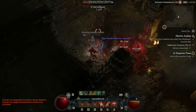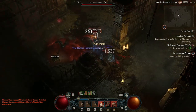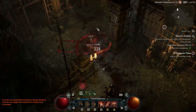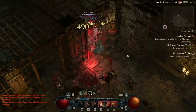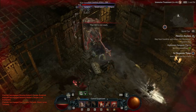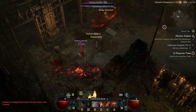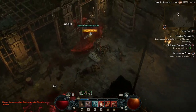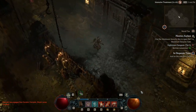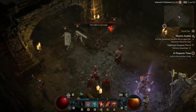For the defensive skill passives, pick up Outburst and Tough as Nails — two points into Outburst and one into Tough as Nails. They give you Thorns, increase the damage Thorns do, and make your Thorns deal bleeding damage too, which is never a bad thing because bleeding is very important for dealing damage in this build.